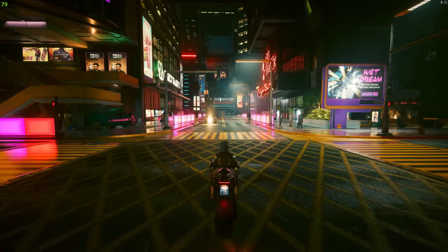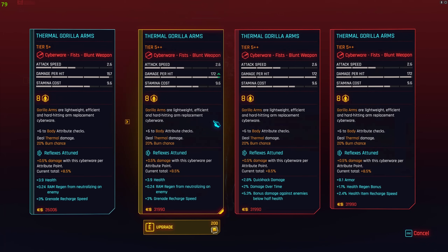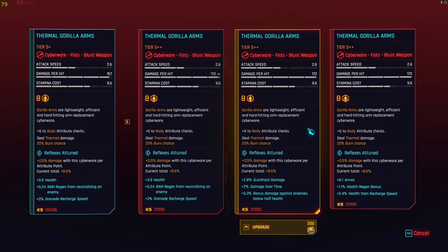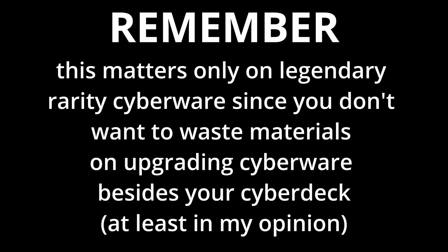There are two things about upgrading your cyberware. First of all, when you do that, remember to get the Chipware Connoisseur. You can just slot a perk point there and then take it out once you're done upgrading. It really helps with min-maxing this build, especially on higher levels — it allows you to choose from certain sets of stat modifiers which benefit your build the most. For this build, the most important ones are increased stealth damage, increased headshot multiplier, and decreased enemy vision. If you want to boost your quick hacking game, then good modifiers are RAM recovery, pair neutralization, and quick hack damage.